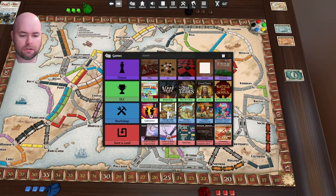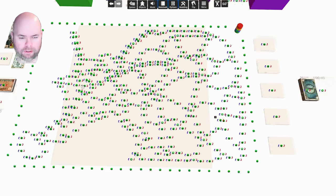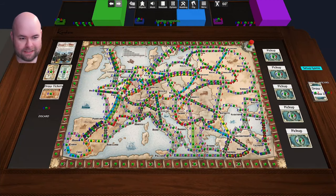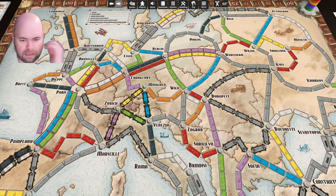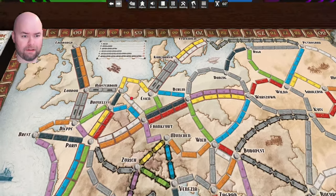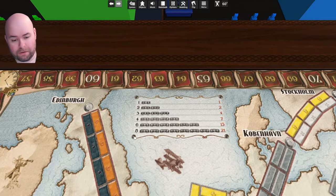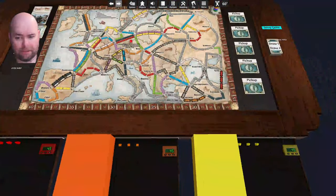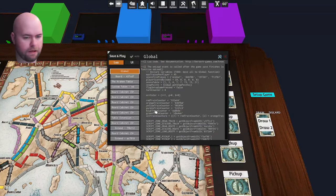There are scripted versions of this, of course. In this scripted version you can see the sheer number of snap points — kind of like what I was dealing with. You can tell it's the same scan of the map. What somebody did was borrow the assets from that previous version and then put in all of the snap points and automation. If you go to scripting, you will see a bunch of Lua code. Lua is the scripting language that Tabletop Simulator uses, and I don't know Lua very well.